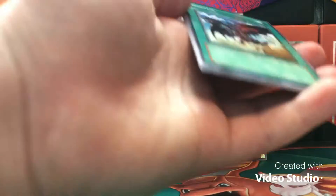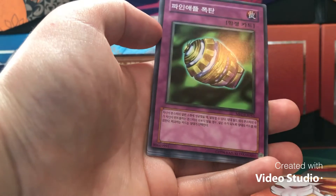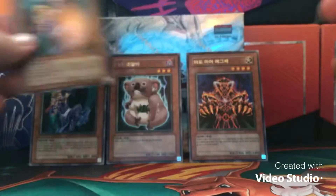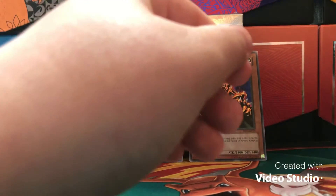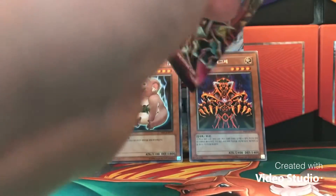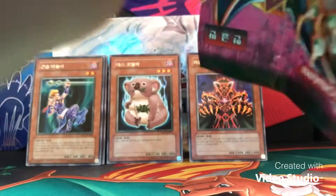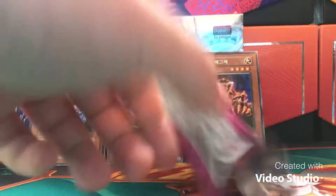I want to get at least one Super out of this many packs — that's why if we don't get one out of four packs, I'll open nine. I think you're guaranteed like five or six Supers per box, two Secrets, or two Ultras and maybe one Secret — depends on the box. Actually, I'll just open until I get a holo. When I get a holo, we're done.